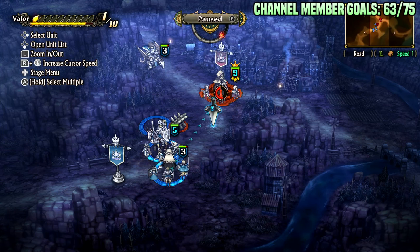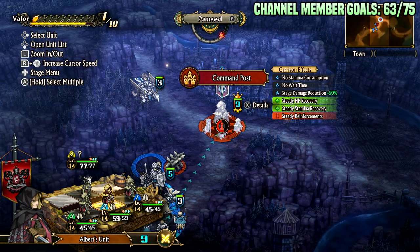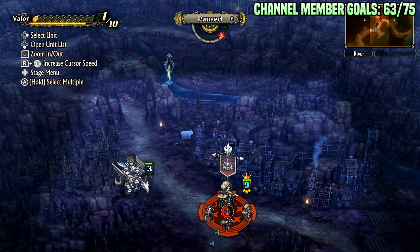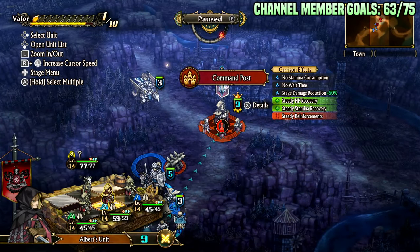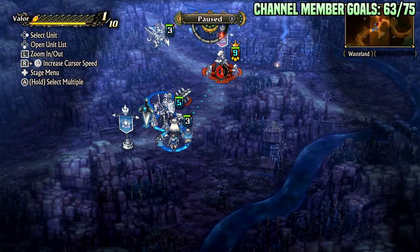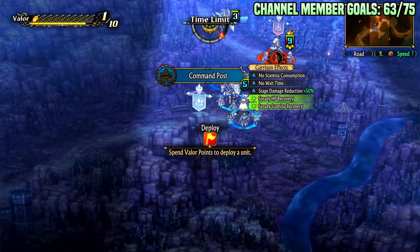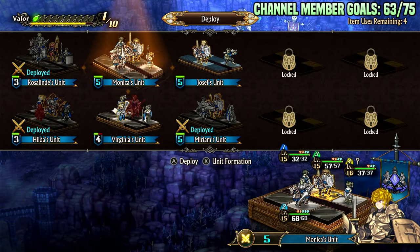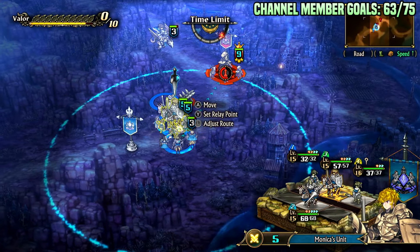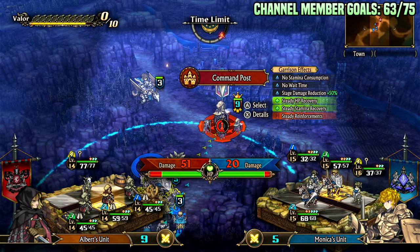For example, if you have a group push and they kill three or four enemies but then their stamina is low and they're about to die, you can take their forts. This map is short, but imagine it keeps going with more objectives. You would undeploy your low-stamina, damaged, half-dead units and deploy your fresh units instead.